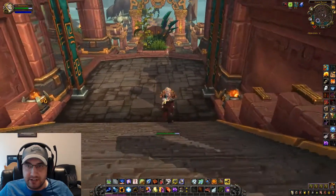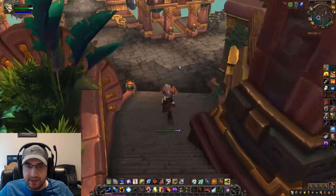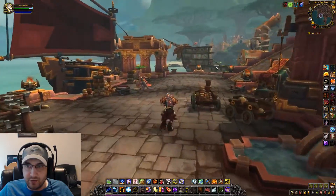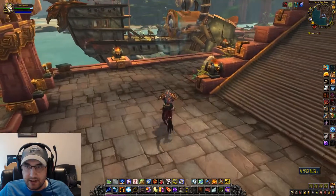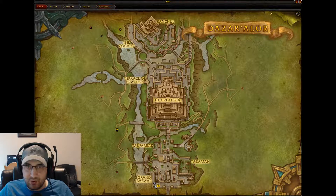Go down these stairs and to your right, and you'll see the entrance right here, and the summoning stone. You end up basically in the bottom left corner.